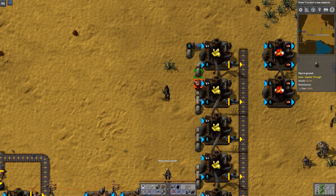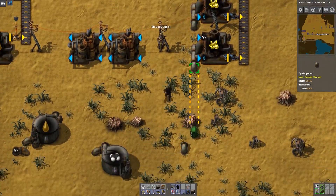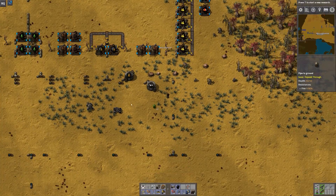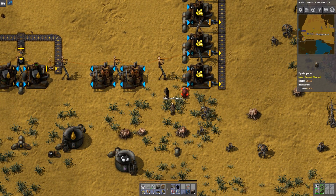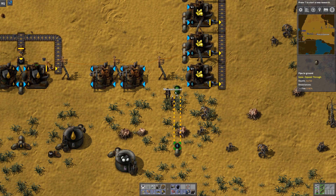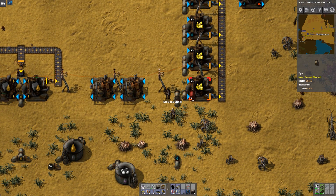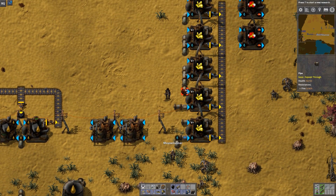One thing to note: I accidentally got water in the pipes that need to have petrol. When that happens you actually have to dismantle all the pipes that got the unwanted fluid in them for it to clear. So: water on lane two, petrol on lane one.